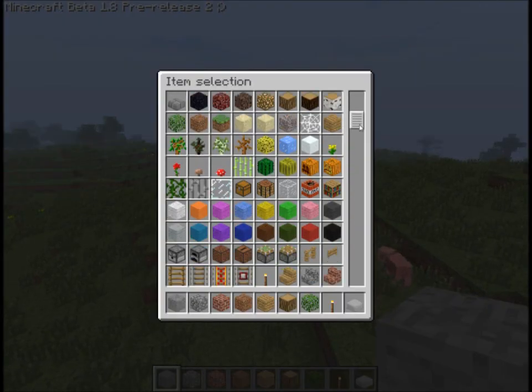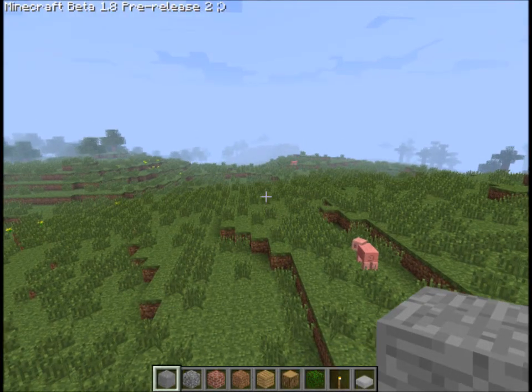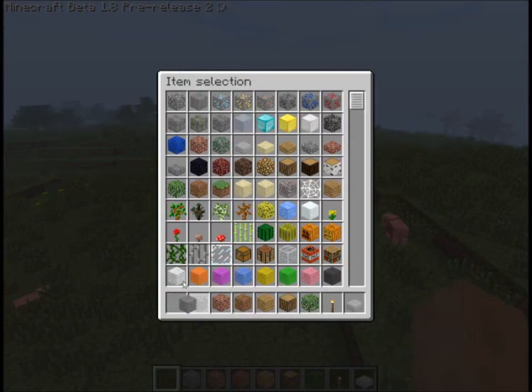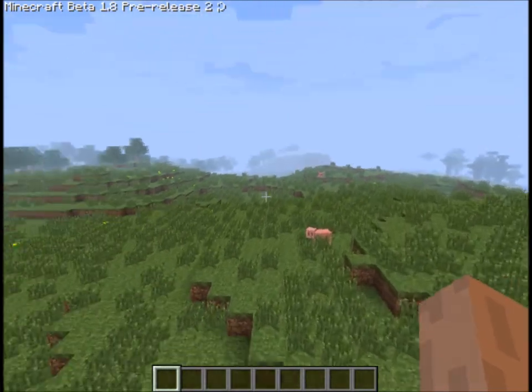Let's have a look — these are all the new items, or all the items in the game now. If I shift-click these, do they go back in? No. Okay, just get rid of all those items for now — those are the standard creative items that appear when you start playing creative.